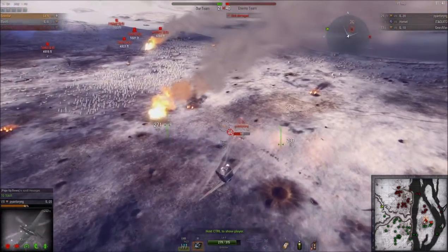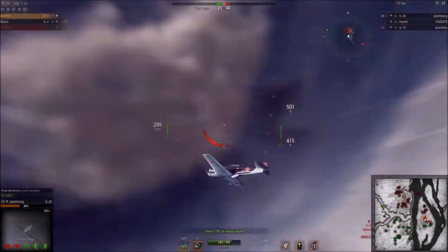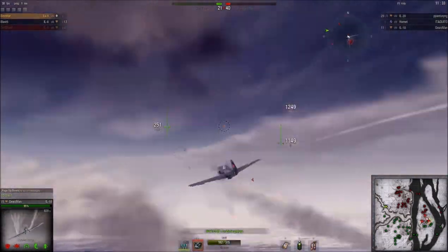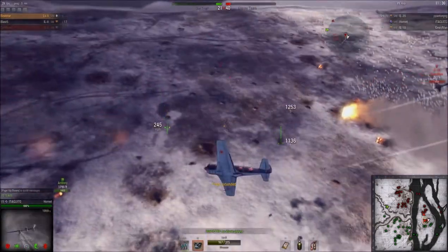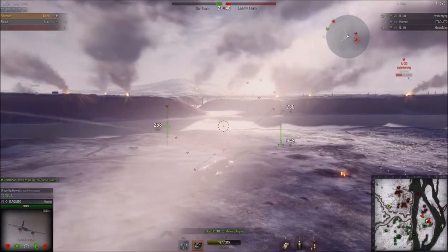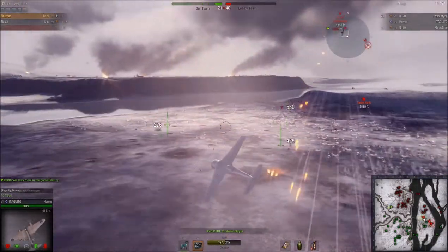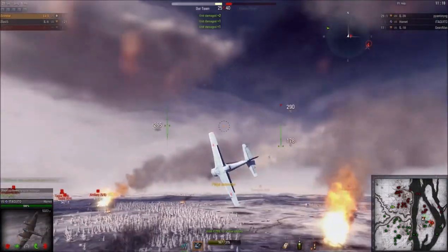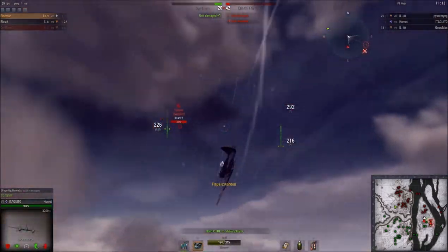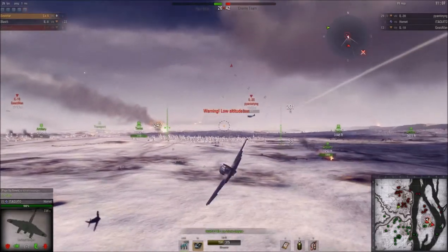I'm watching mainly on the minimap to see what they're doing. The IL-10 is firing at me — you can see the shells going all around, he's probably got his pimper right on me for all of that, and doing barely any damage. Of course, I'm watching for the Hornet each time that he makes his pass. Another front-on attack by the IL. I'm actually watching to dodge here, and you'll see the IL-20 made a mistake.